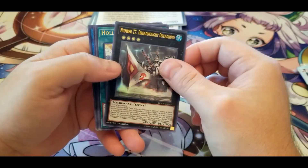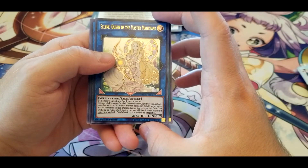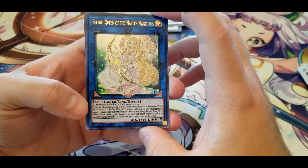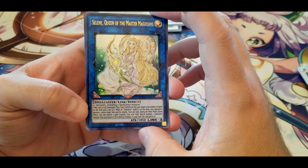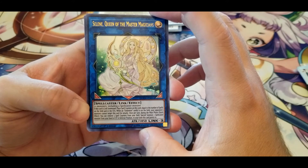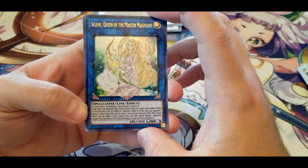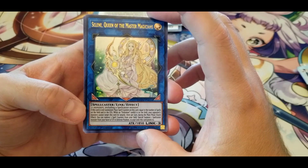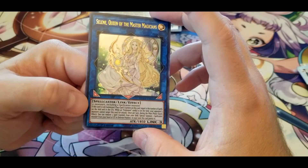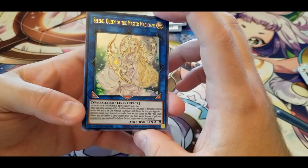We have another Dreadnought Dreadnoid double, another hollow giants. Celine, Queen of the Master Magicians — two or more monsters including a Spellcaster. If this card is Link Summoned, place Spell Counters on this card equal to the number of spells on the field and in the graveyards. When an Endymion card is on the field, your opponent's monsters cannot target this card for attacks. Once per turn during the Main Phase, quick effect — you can remove three Spell Counters from your field to Special Summon one Spellcaster monster from your hand or graveyard in Defense Position to your zones this card points to. With spells on the field and in the graveyard, getting at least three counters on her should be quite easy.